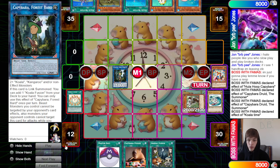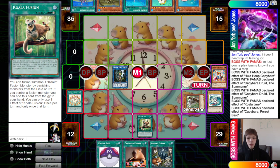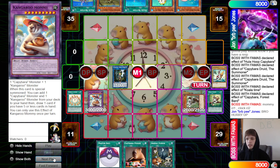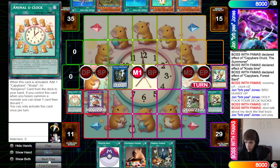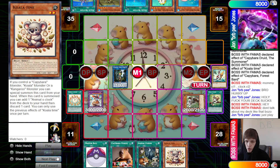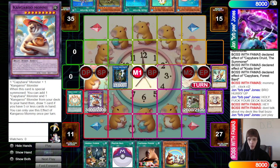They link all into the Forest Bard and activate its effect to grab out the Koala Fusion — a quick-play spell that lets you banish from the graveyard or field and fusion summon, and add it back if you have a fusion monster. This is one of the new cards for the deck. They banish and bring out Kangaroo Mommy. Chain link one: Mommy; chain link two: Clock — draw one, discard one. They draw Koala Time and discard Koala Time, then Mommy searches for a Capybara Kangaroo.